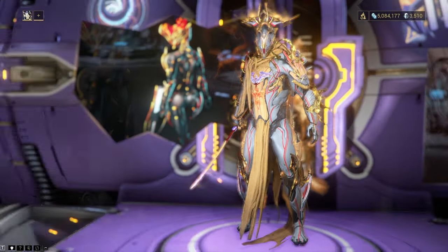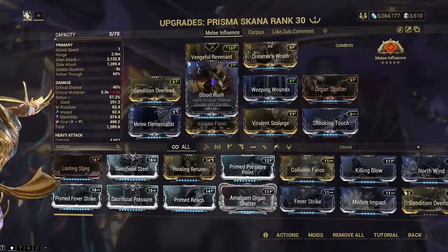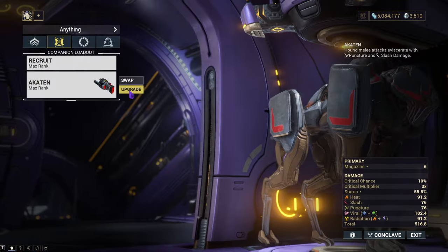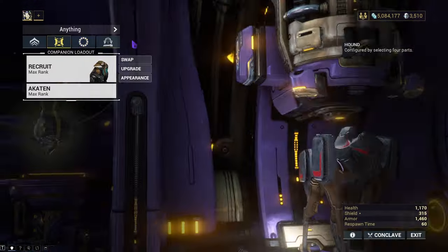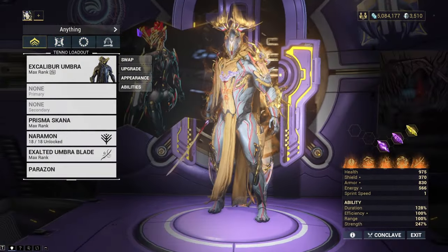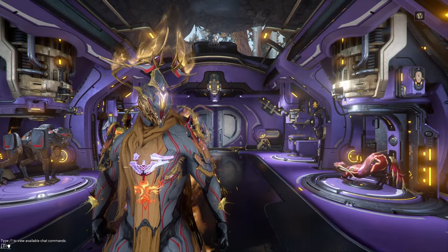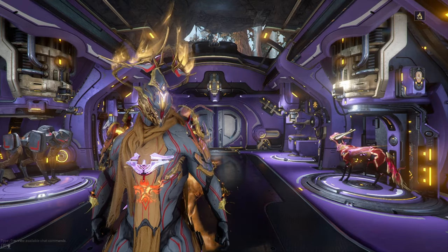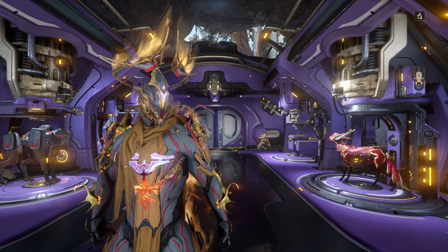I'll show off the builds one more time. Here is the Umbra build, the Prisma Skana melee influence build, the Corpus build, the pet weapon, and the dog. I hope you guys have a good rest of your day — make sure you guys hit that like button, do subscribe, and comment down below what weapons you want to see next. There are new mods for the Hate and the Dread, but I think the only one that's actually worth covering would be the Dread, and that one's a little too far gone in the Nightwave. I'll see y'all in the next video.